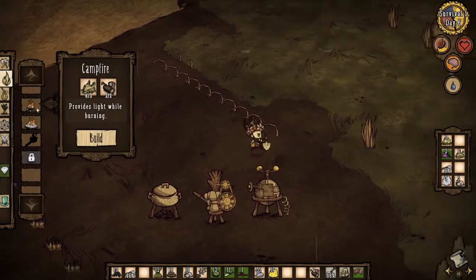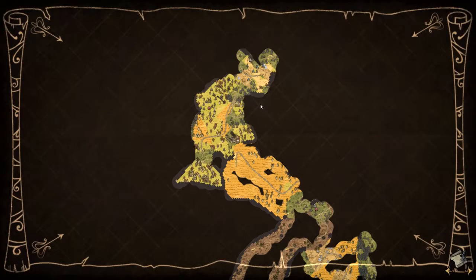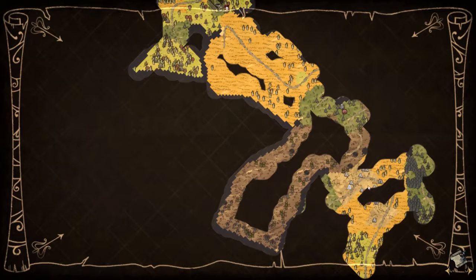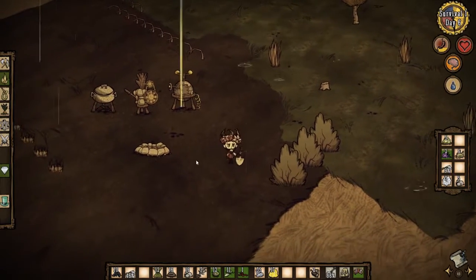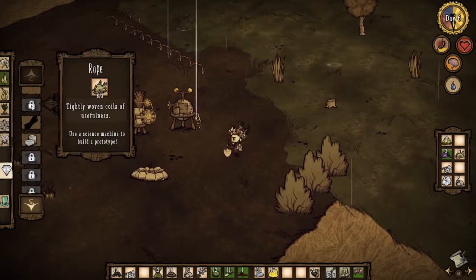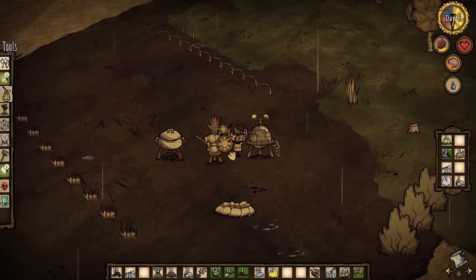It's like halfway through the day. I wanted to find more stone - I think that's what I wanted to do. There was stone down there, but there's also a bit of stone up here, so I might do some research up there. I do need to get some food, and I need to get a better weapon.